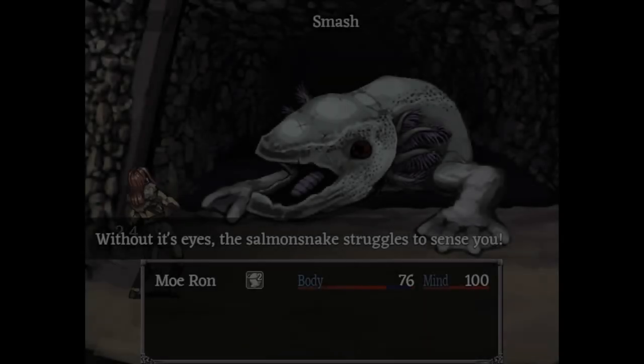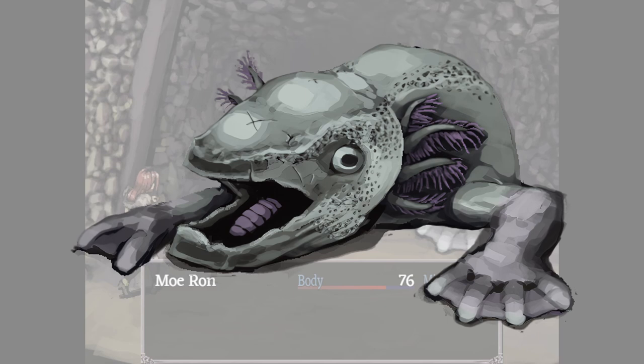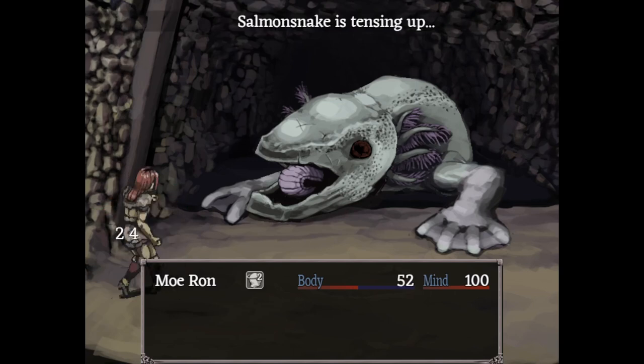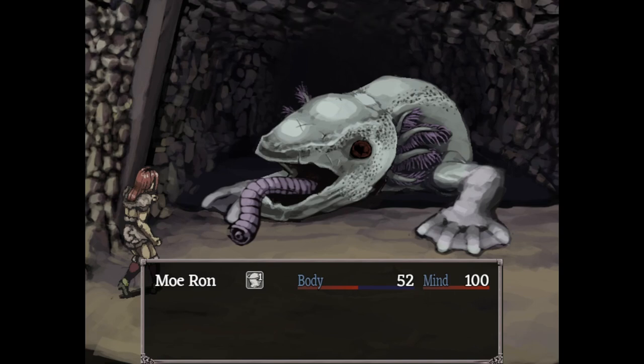If you've watched my previous videos, you've heard me suggest the Salmon Snake Soul for a fight. That accessory is the single best accessory in the entire game — might even be the single best piece of equipment in the whole game.